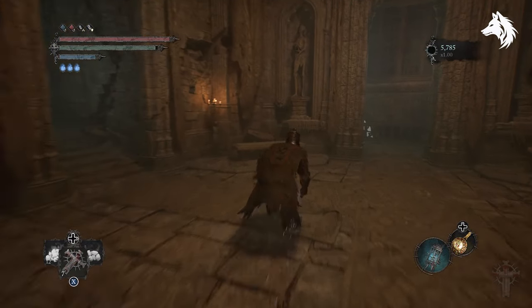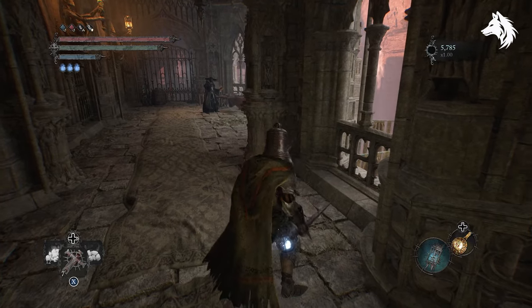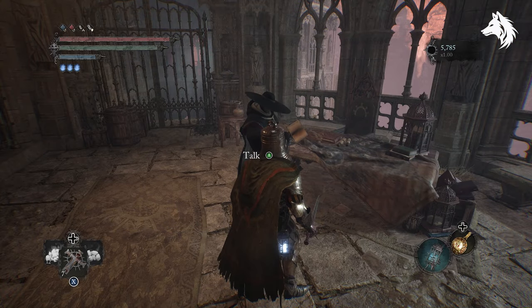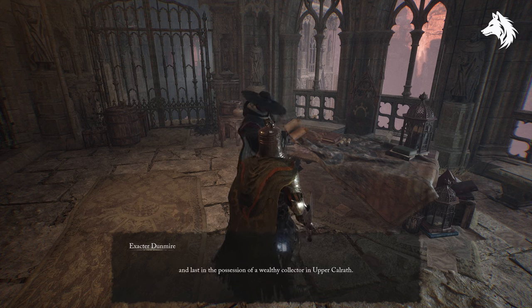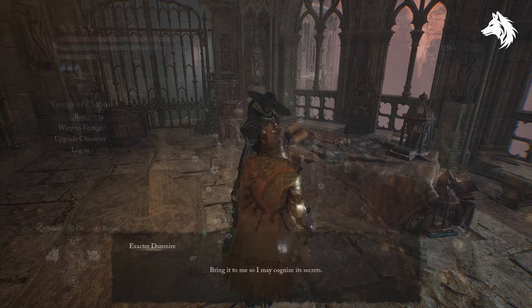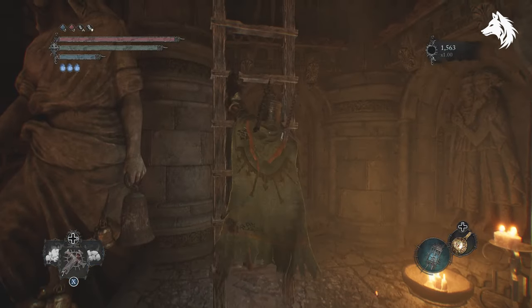As you enter the Skyrest Bridge you will find Exactor Dunmire here, and after you speak with him the first time he will move to a new location down the stairs. As you speak to him he gives you a new task of seeking and returning items that can serve as proof of the hallowed sentinels and their heretical deviation and malpractices. It's up to you to find all of these items and we're going to start the guide by going over the location of all of these.